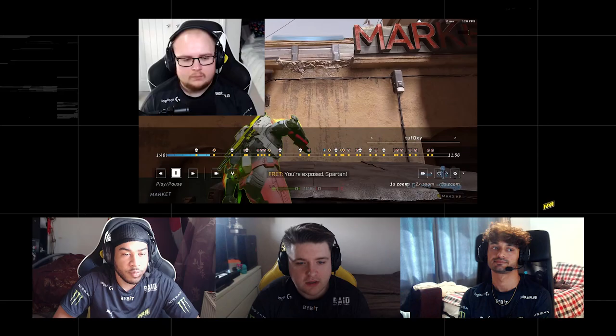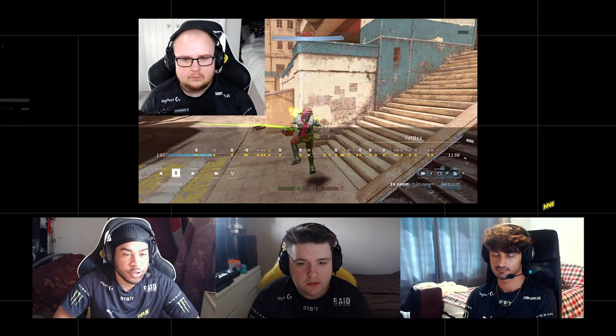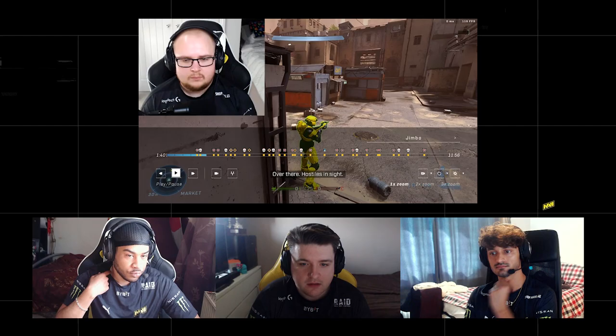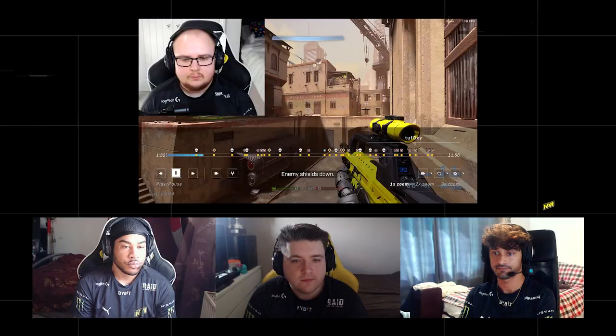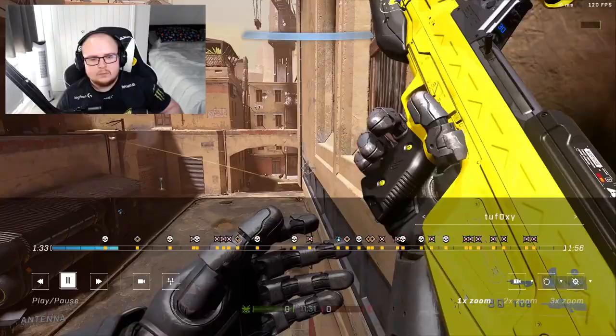Everyone has to do their job on this — if someone doesn't do their job you will not cap a flag. We fight out from our base after the break. We're the defending team now, they're the pushing team — they just need to post up and play for a kill. They have rockets and stuff, so we're just trying to post up and find a kill together.